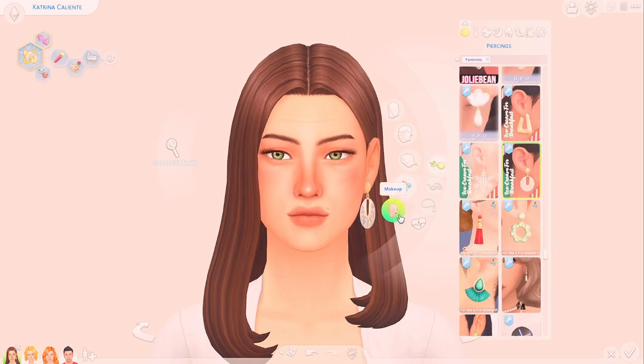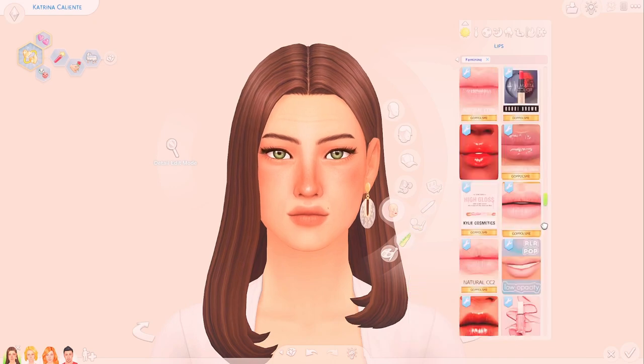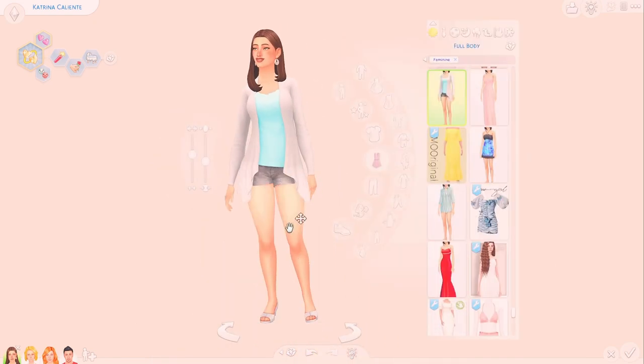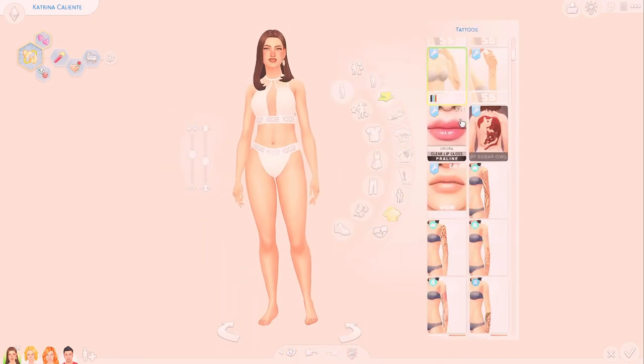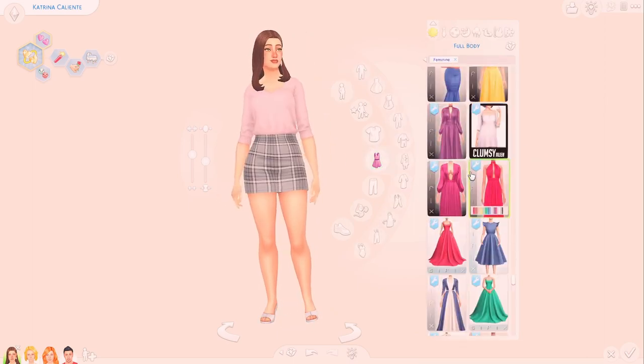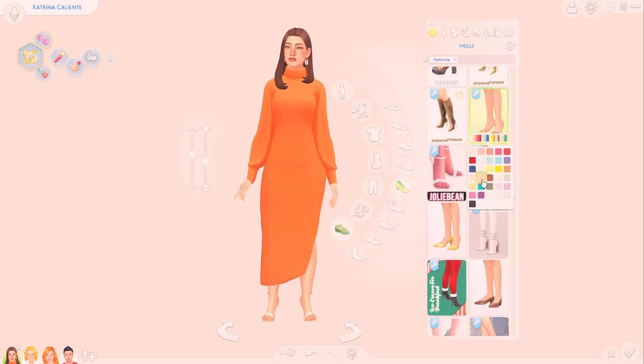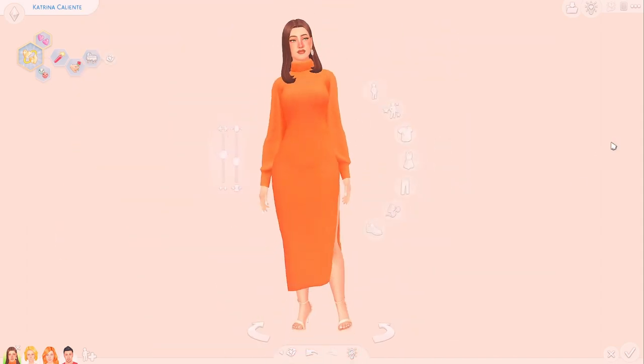I started with Katrina and I changed her hair from that red to dark brown, which is where I feel like her hair color would be. I basically just made her look sort of young — of course she's an adult, but I feel like she'd really take care of herself so that she looked younger than she actually was.